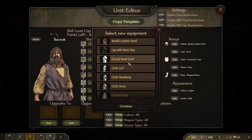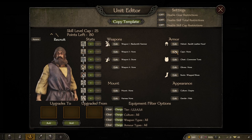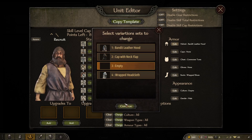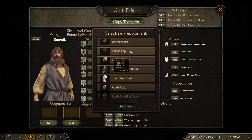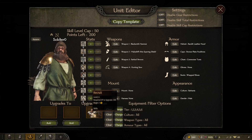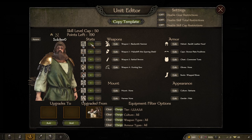My favourite part is being able to adjust all their armour and weapons. There are four different variants for each troop type, which really allows you to get your whole army to have a similar style and look more organised during battles. For each troop type you get control over every skill, so you can make massive troop trees and have elite soldiers of every type. Going to any tavern gives you new options to import or export your custom troop trees.